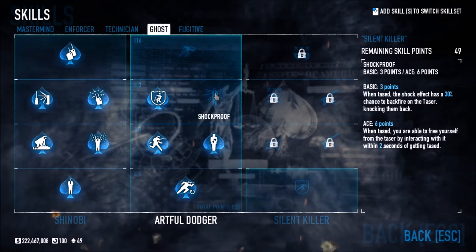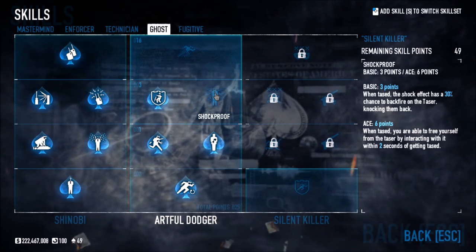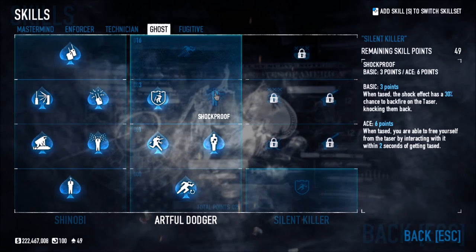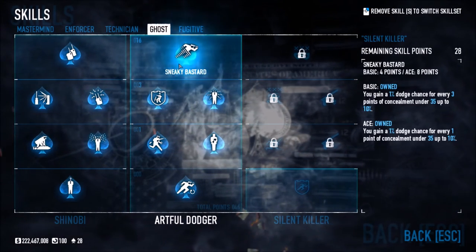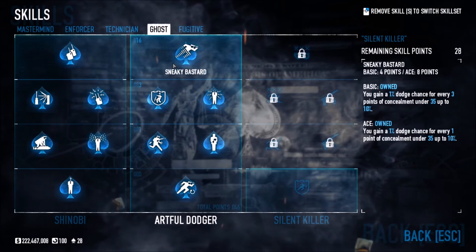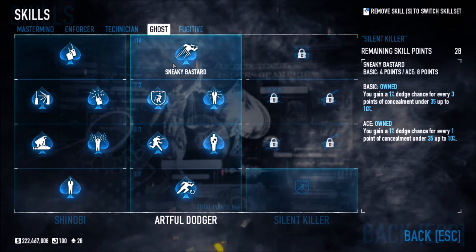Shock Proof — when tased, the shock effect has a 30% chance to backfire on the taser. When aced, you can also free yourself from the tase by interacting within two seconds. Sneaky Bastard is the core dodge perk — you gain 1% dodge chance for every 3 points of concealment under 35, up to 10%. When aced, it increases to 1% dodge chance per 1 point of concealment under 35, up to 10%. So wearing a suit gives you a ton of dodge.